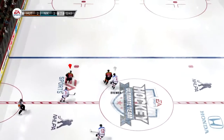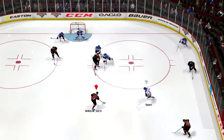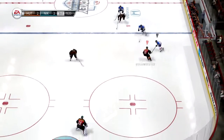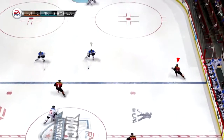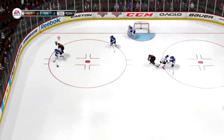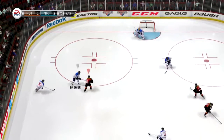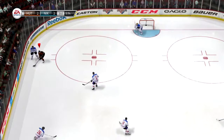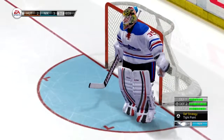To Oshie. On the net. Wrist shot. Great leg save. He gets that one up the wing. To Oshie. Opportunity denied. That'll keep this offense going. He's got it in tight. Pants save. There's the shot. And he scores. And that one makes it three unanswered goals.